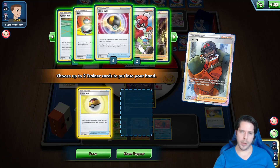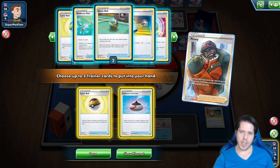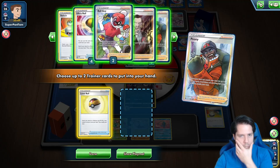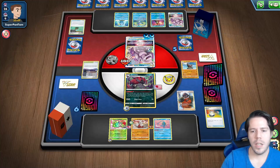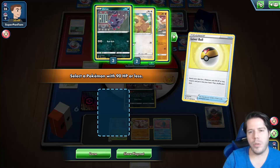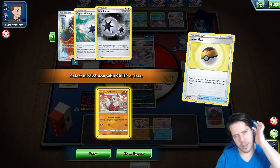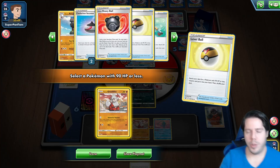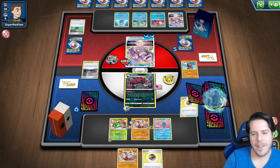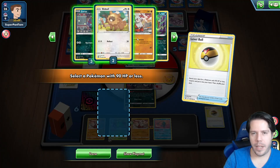Grab a Level Ball to establish Bidoof — actually no, I also need another Growlithe and a Zorua. This really sucks and my other Choice Belt is Prized too. I'm going to give up on the active Sword, hoping against all hope that my opponent takes the bait and knocks that out instead of literally any other Pokémon.